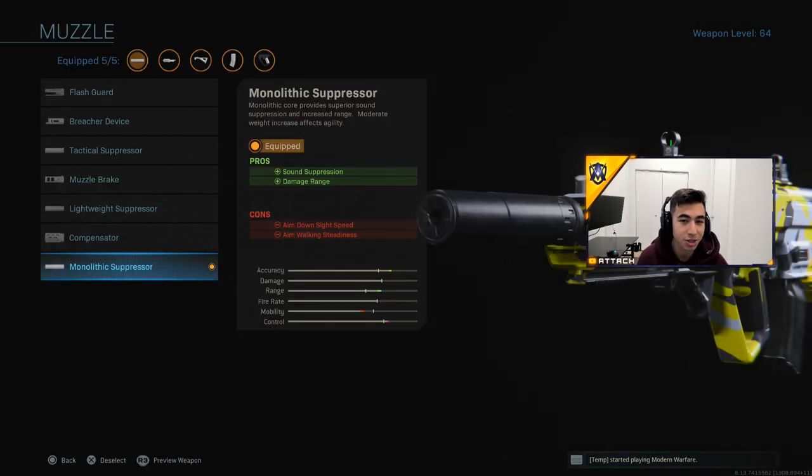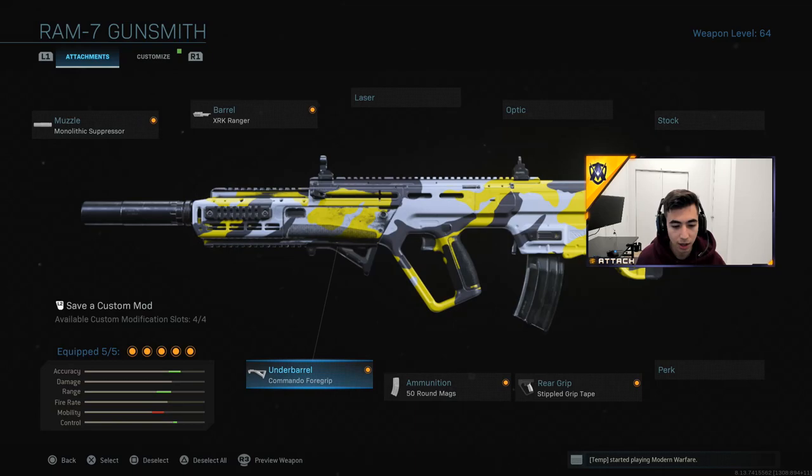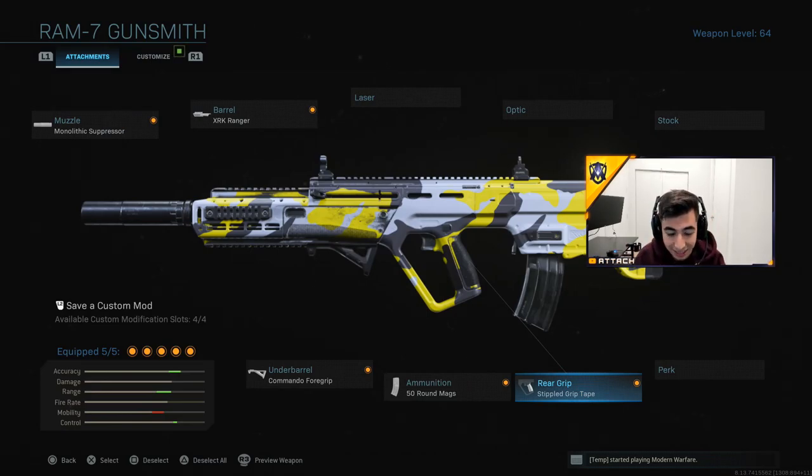The Monolithic Suppressor for the damage range and sound suppression. The XRK Ranger barrel for damage range again — so you've got a lot of damage range. The bullet velocity adds a little rapid fire and recoil control. The Commando foregrip for the underbarrel. And then the 50-round mags — this is actually what they buffed about the gun. The gun kills in three to four bullets, and now you have 50 bullets. And the simple grip tape as well. This gun is honestly insane — definitely one of my top three guns in all of Modern Warfare.